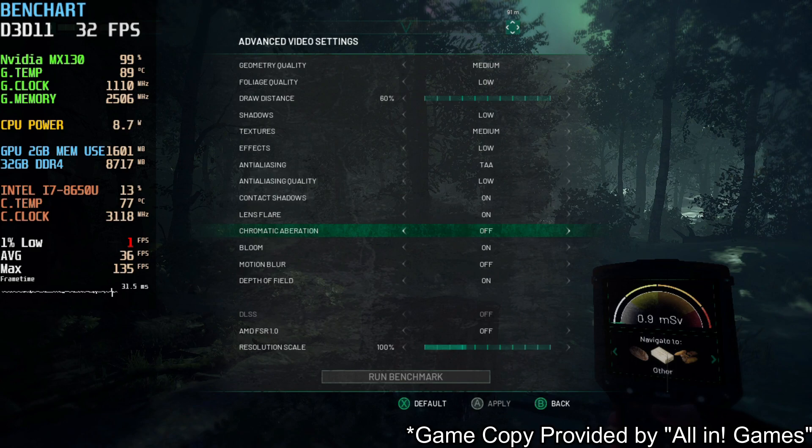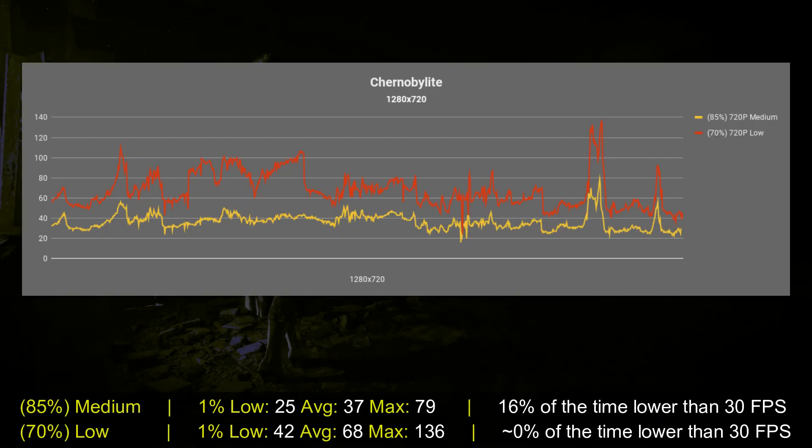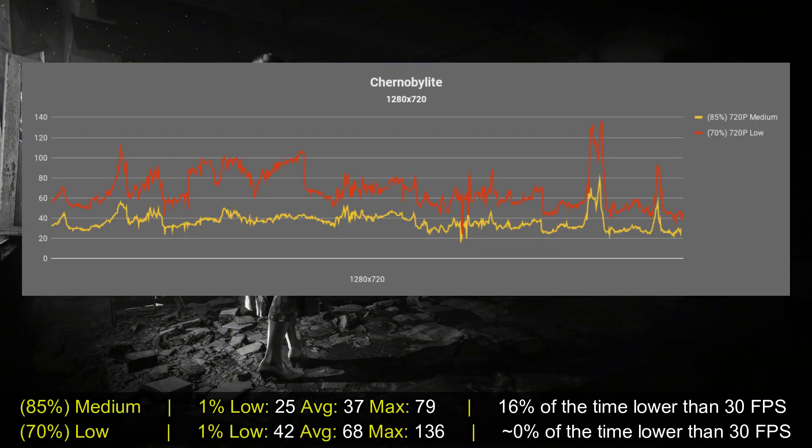My recommended settings for this game — drumrolls! — 720p, low settings, low preset. I disabled motion blur and chromatic aberration because nobody likes it. My recommendation is for you to use resolution scaling between 85 to 100%, depending on what frame rate you want, or using AMD FSR Ultra Quality.